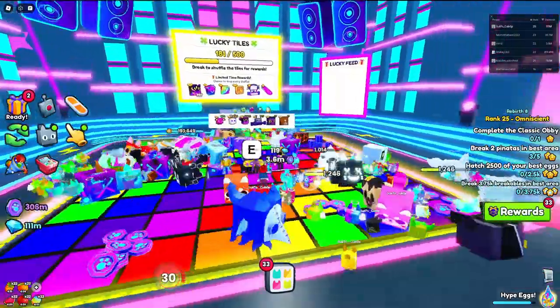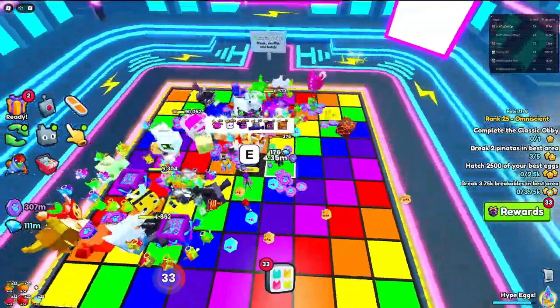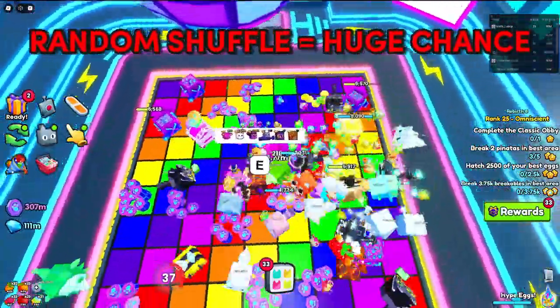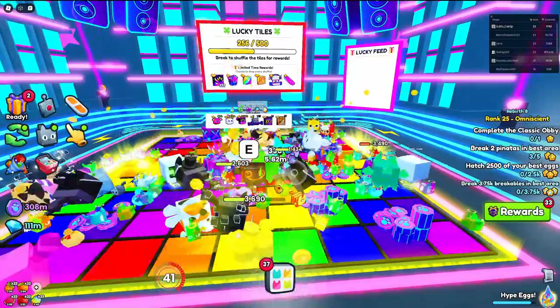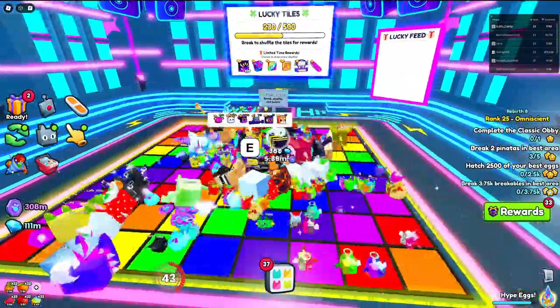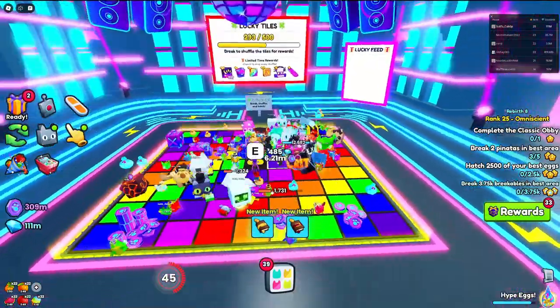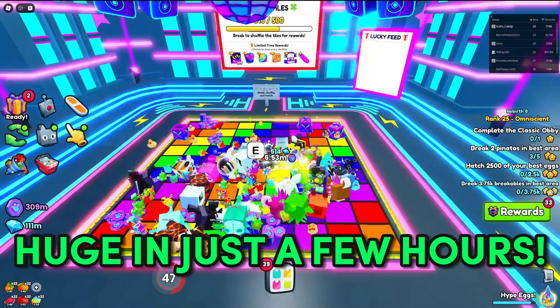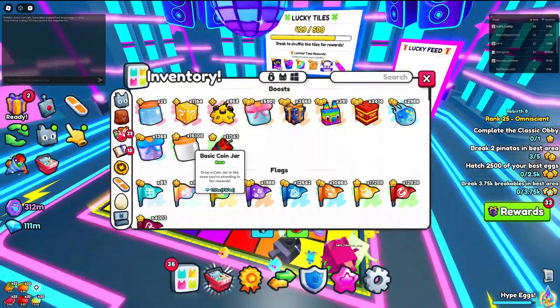Lucky Tiles has been added in update 19 for Pet Simulator 99. You have to break 500 breakables to get a random shuffle of rewards based on the tile you're standing on. This goes up pretty fast — with five or six people it fills in like two to three minutes, which means you can get a huge pet in about two to three hours at that rate.